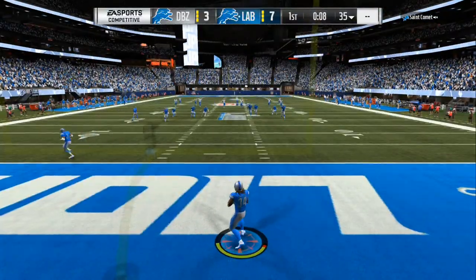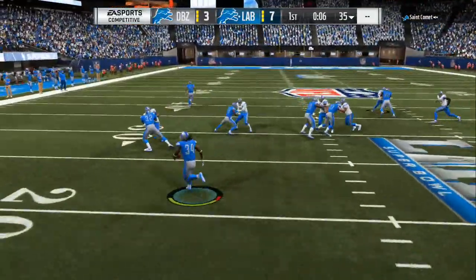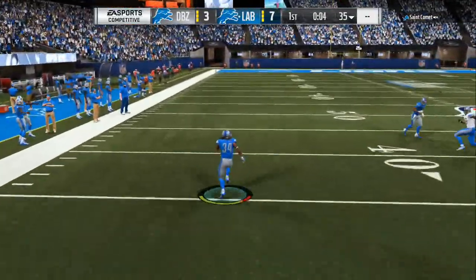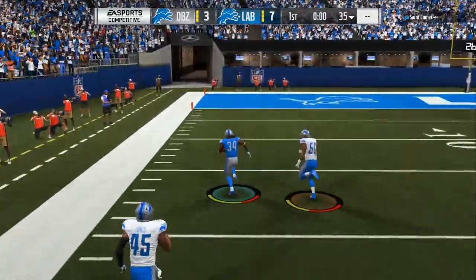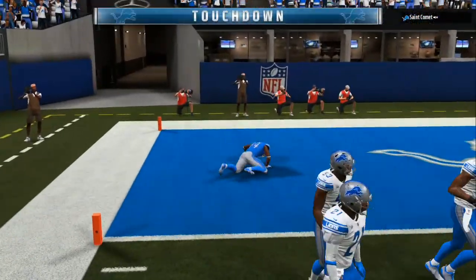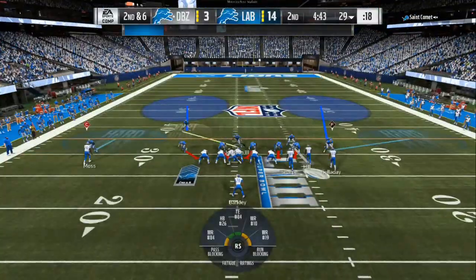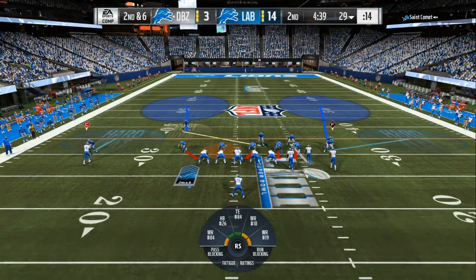He kicks the ball off to Ricky Williams and the blocks line up. All we got to do is make one person miss. We are going down the sidelines to the 40, to the 30, to the 20. We jump over that guy's tackle at the last second, dive in for the end zone, and go up 14 to three. So now all we need is one more stop on defense and the Super Bowl is all ours.